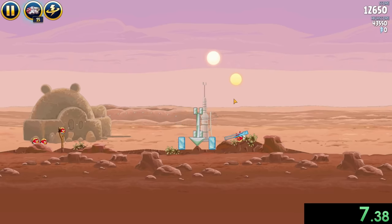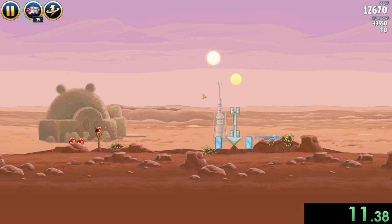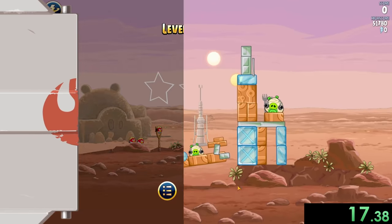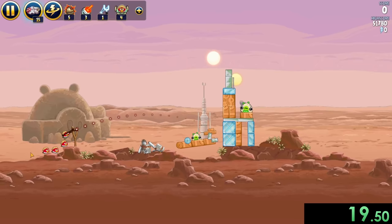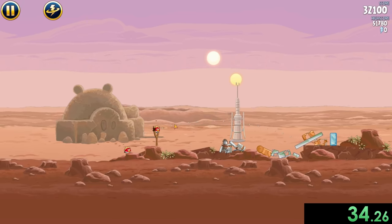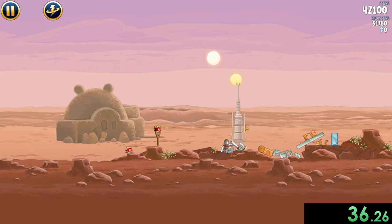I don't even know if I have to explain it, but just in case you somehow don't know: in Angry Birds, you're a group of birds, you shoot yourself with a slingshot, and you have to kill all the pigs in the level. Once you do that, you can move on to the next one and kill some more pigs. It's a pretty simple game, but it's also pretty interesting, especially when you add in the Star Wars features. For this one, all of my different birds are going to have Star Wars abilities.